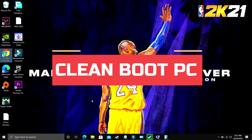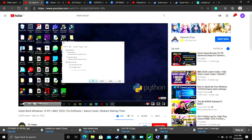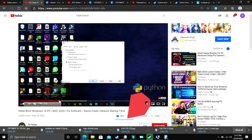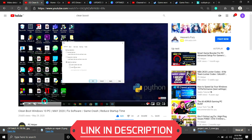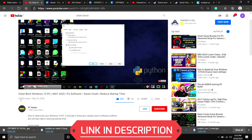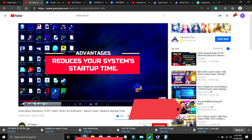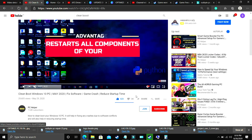The first step is a really important mandatory one before performing any further steps. We'll be clean booting the PC. What clean booting does is it refreshes all the components of your PC and helps in resolving any software conflicts. So if your game was not installed properly on your PC, clean booting might help. I've already made a quick guide on how to do so and provided the link in the description. Just clean boot your PC and then proceed to the next step.